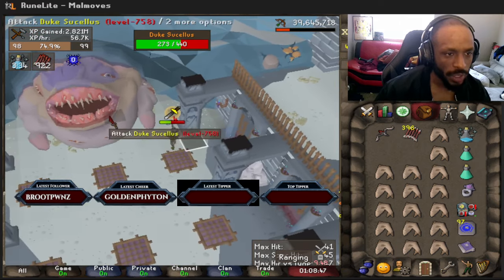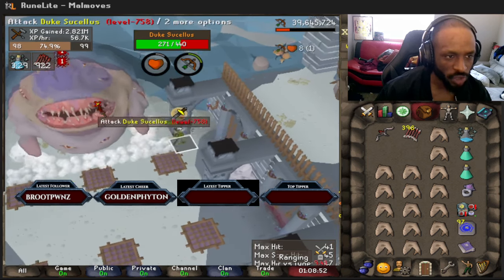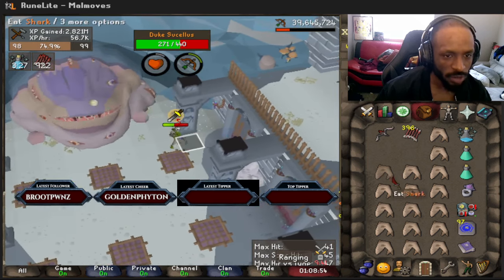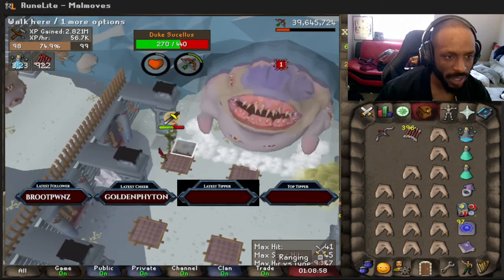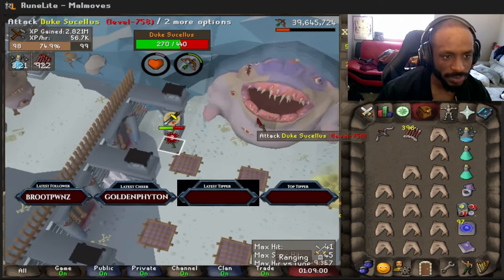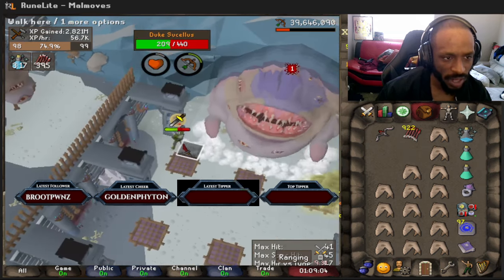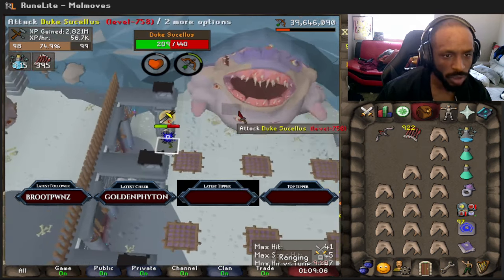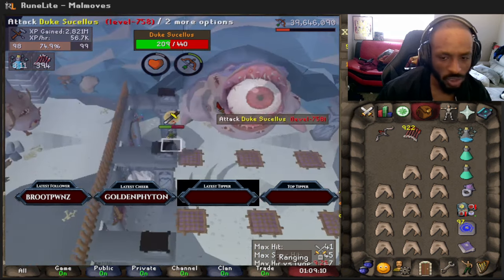The cool thing about bosses is you do have the ability to shift-click and attack straight through them. So if you find yourself misclicking as you're attacking through, just shift-click to attack. And then just like that you're gonna switch over from emerald to diamond bolts e, and then we're gonna finish the rest of this 200 HP.